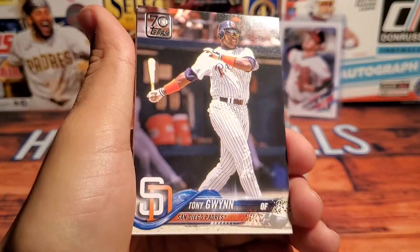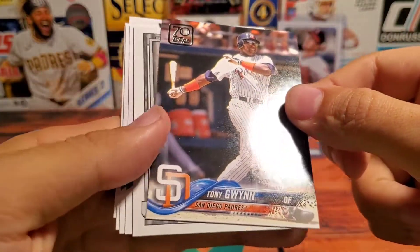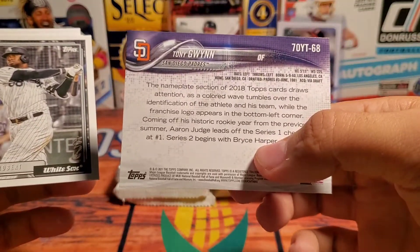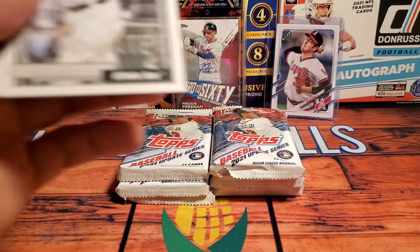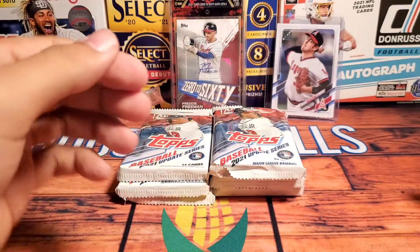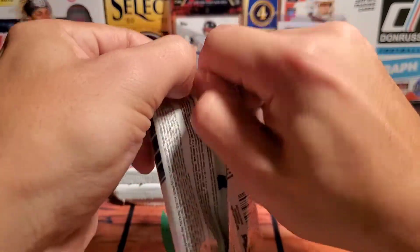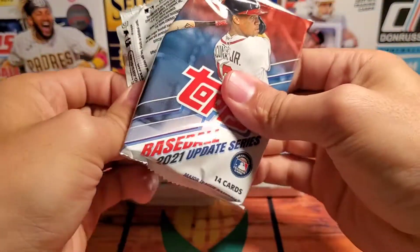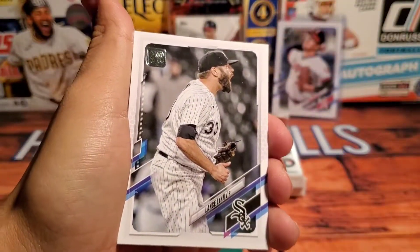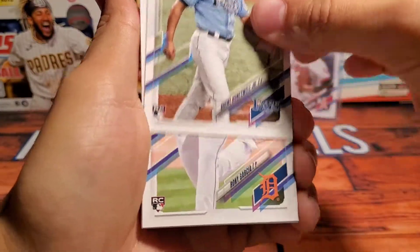We have a nice Tony Gwynn 70 Years of Topps — this is a really nice card. Out of all the Update I've opened, I've not hit an insert like this, so that is really cool. Won't count that as a hit. We got Luis Robert — I think he's going to have a serious MVP-like season next season; I think he's severely underrated. It's pretty crazy how this year's MVP race finished — I definitely would not have expected Bryce Harper to win at the beginning of the season, but he pulled it off. We got a Brent Honeywell rookie card.